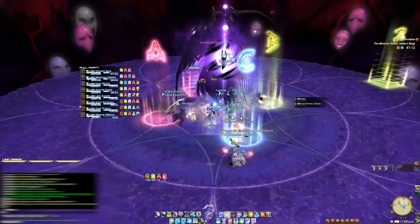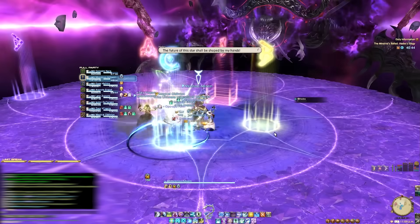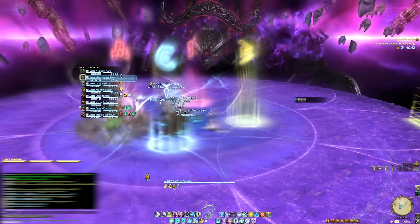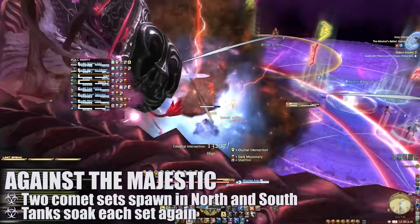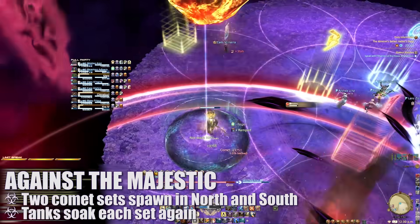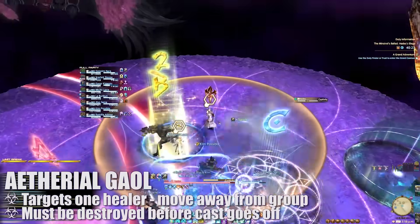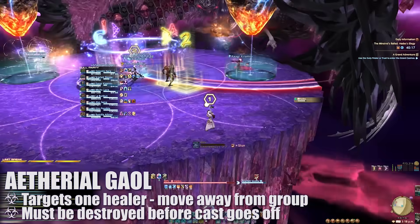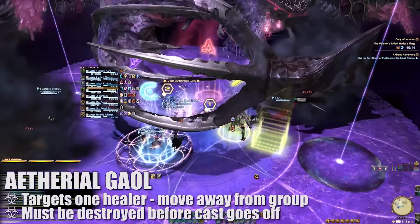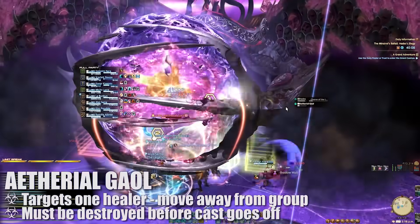Once this add is down, the boss will transition into the next phase. In this phase, Hades will remain stationary on the north side of the platform. The first attack is Against the Majestic, which will call down another two sets of comets in the north and south of the platform — the two tanks can handle this in the same manner as before. Next, one healer will be marked with a large AoE circle; they'll need to move away from the group as anyone caught inside this circle will soon be scooped up and placed into it. The group must then destroy this jail before the cast goes off.